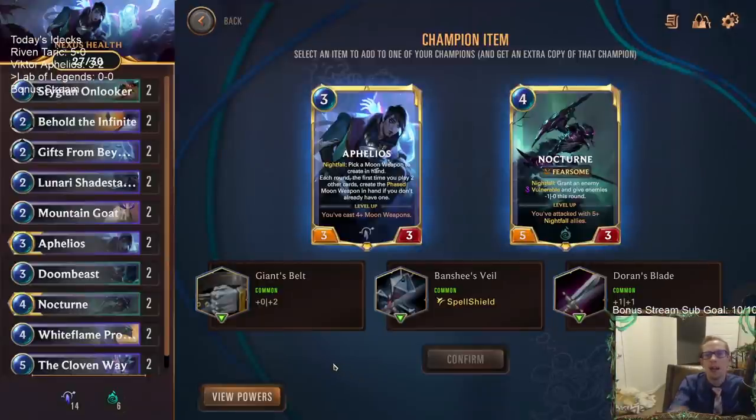This is a really cool little one-player thing. This is a really cool way to get better at the game - learning cards and stuff for newer players. So: select an item to add to one of your Champions and get an extra copy of that Champion. We can give them Giant's Belt for plus 0/+2, Banshee's Veil for Spell Shield, or Doran's Blade for plus 1/+1. Man, this is sweet. We can have Aphelioses that are 4/4 with Spell Shield. Let's get Spell-Shielded Aphelioses.